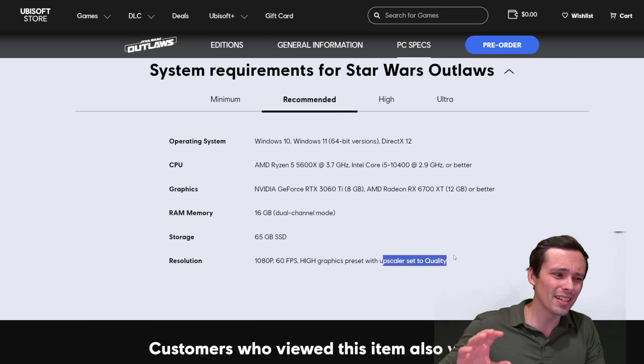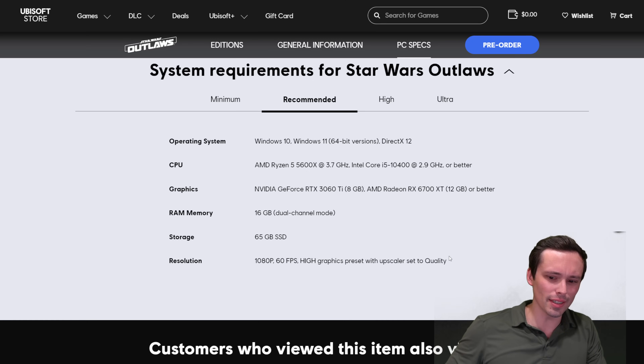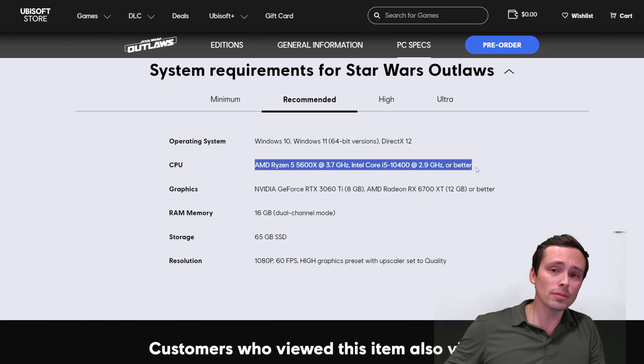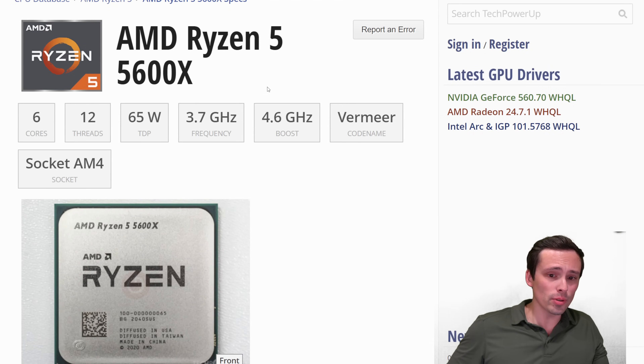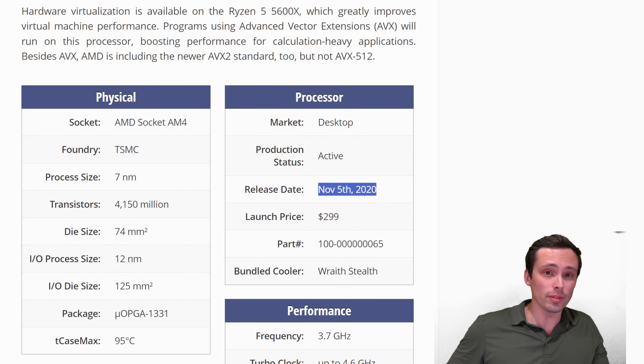Intel's XeSS latest version uses its own upscaling resolutions — they messed up the naming scheme there. But we're talking below 1080p rendering resolution, hitting high graphics settings at 60 FPS. Notice the CPUs also move up here: to get that 60 FPS experience, it's possible you'll need a newer CPU. They're now listing the Ryzen 5 5600X or the i5-10400, and there was a pretty big jump in gaming performance from the 3600 to the 5600 generation from AMD. The 5600X is still 6-core 12-thread, but a newer generation released in November 2020.